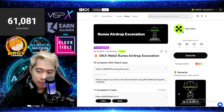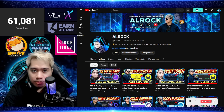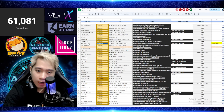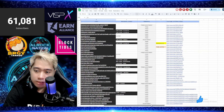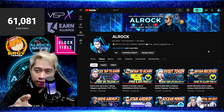Kung hindi nyo kaya, wag nyo piliting gawin — maghanap na lang tayo ng ibang airdrop. Kung gusto ninyong malaman ang listahan ng ating mga airdrop, nasa description box yung link at sa pinned comment section din. Maghanap kayo ng mga airdrop na komportable kayo, at meron din tayong YouTube tutorial sa gilid.